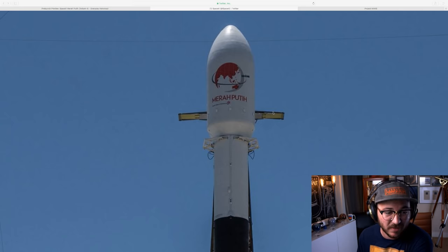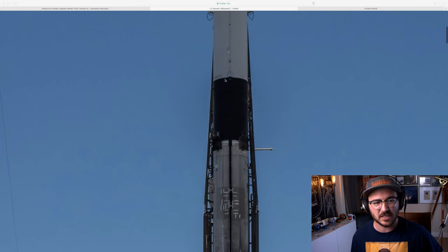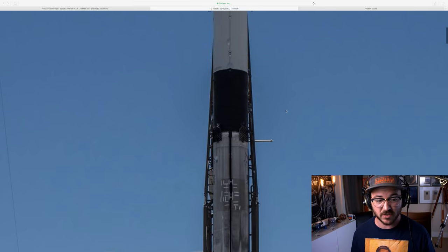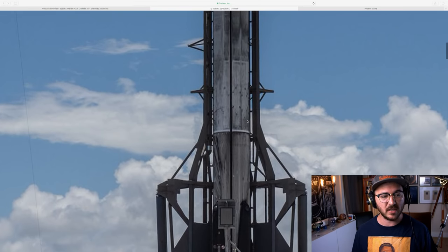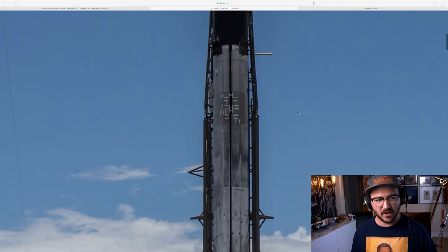We're going to call this the sequel to Block 5 because this is the first time they're re-flying it. Look at that dirty old thing — the black interstage is a signature of Block 5 boosters. The first stage is very dirty. I'm going to be releasing a video very soon about why it's half black and half white with that really strong line in between the two.